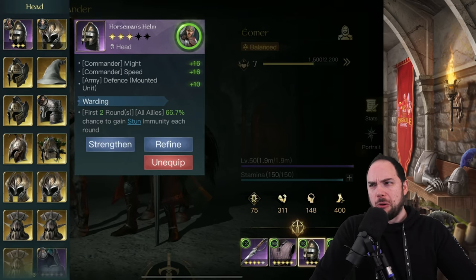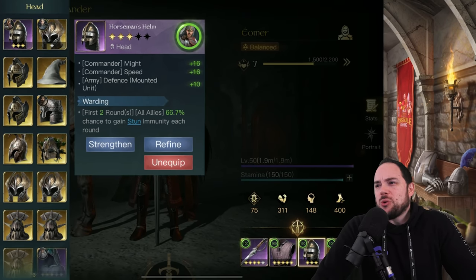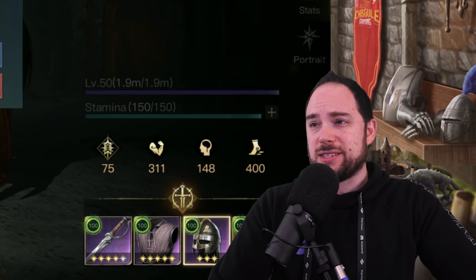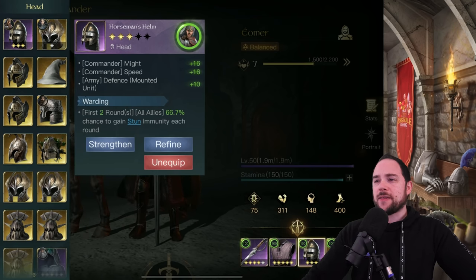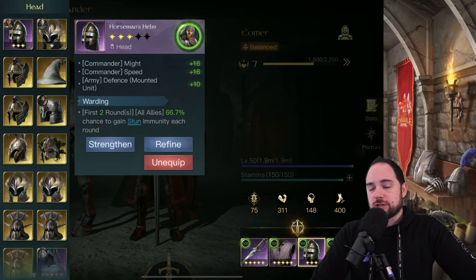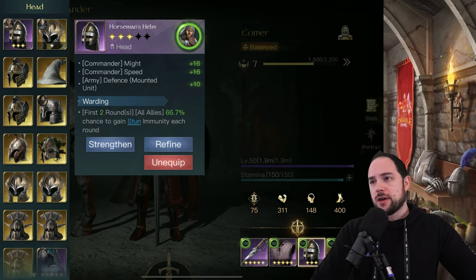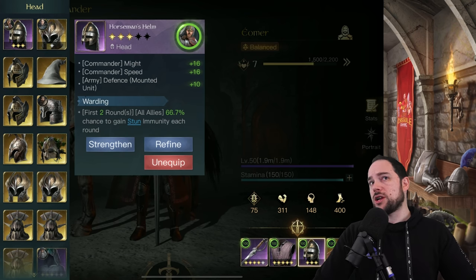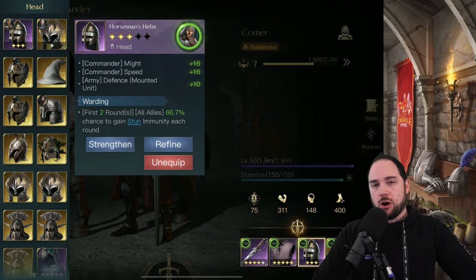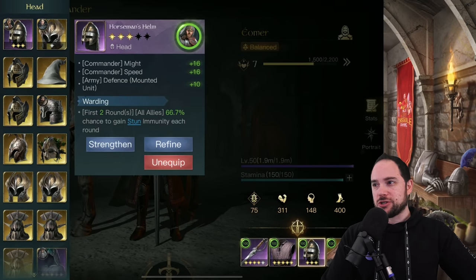Horseman's Helm is the obvious choice — kind of the only choice. Might, speed, and defensive mounted units. You're using all mounted units on this guy, so it's so good. The Warding modifier is fantastic, giving you a chance to avoid getting stunned for your commander and units. You could go for Madness immunity if you're fighting a lot of evil, but stun immunity is more important because you're more likely to fight a Gandalf — you want to counter that stun and absolutely savage him.